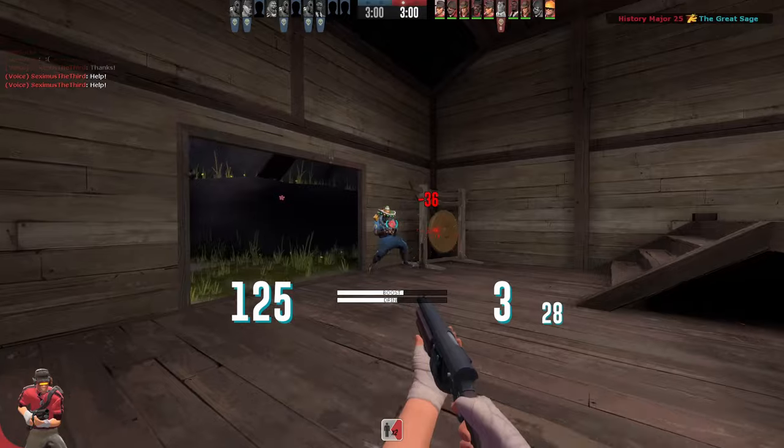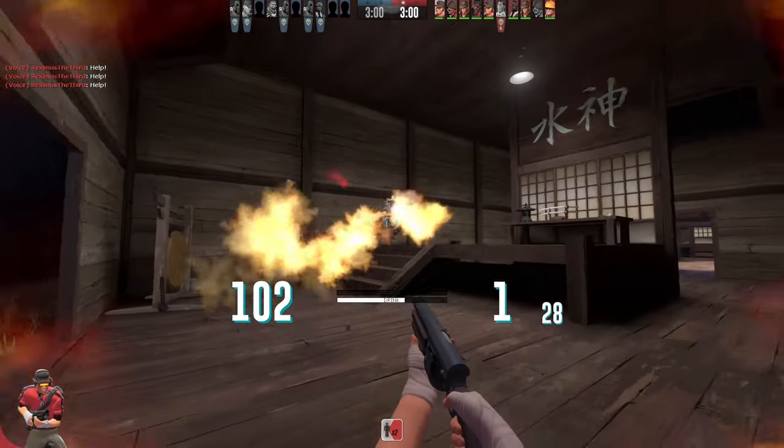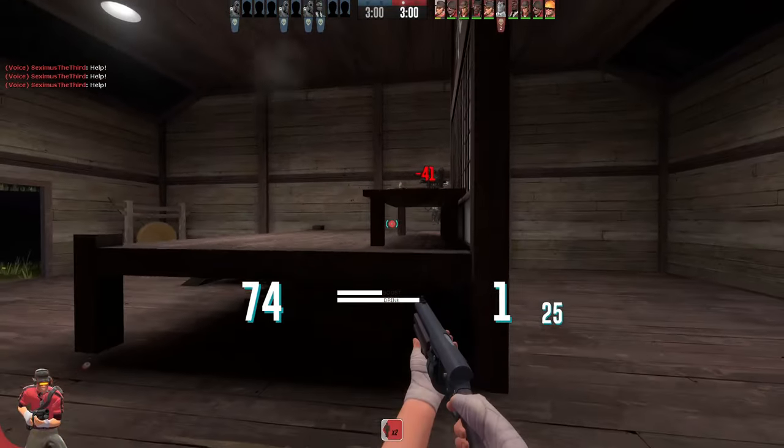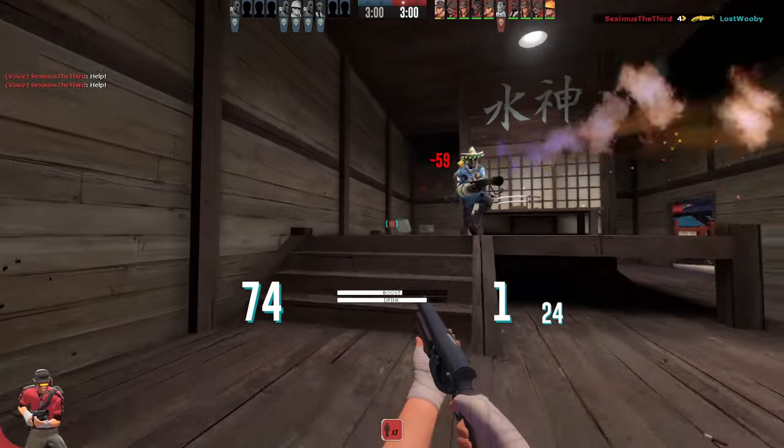And the plus 100% damage from the Sharpened Volcano Fragment — I just thought it would be kind of cute to have an interaction between these two weapons where the Scout gets fucked over every single time.